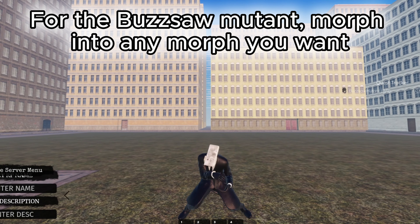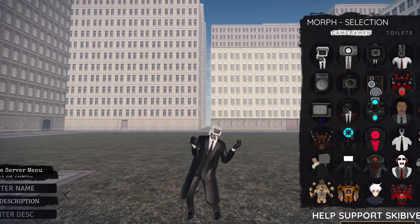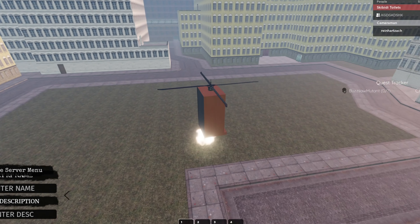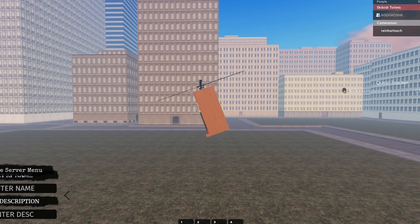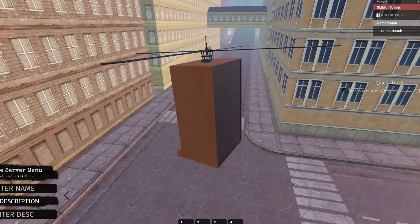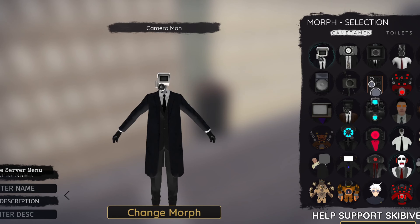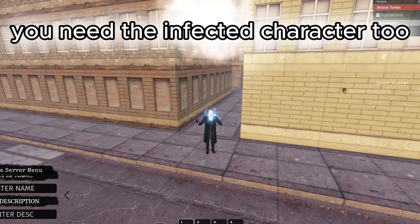For the Buzzsaw Mutant, morph into any morph you want. Go to the same place as the Berserker Mutant. You need the infected character too.